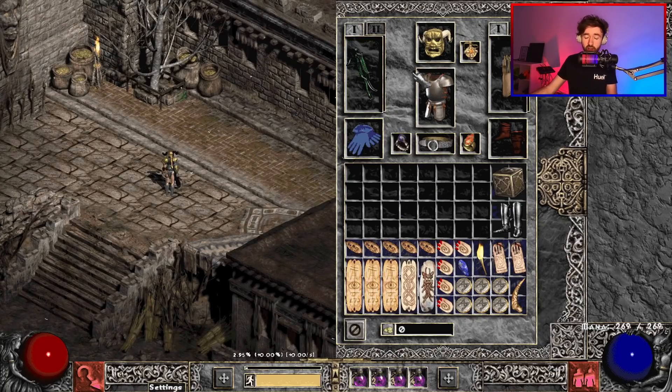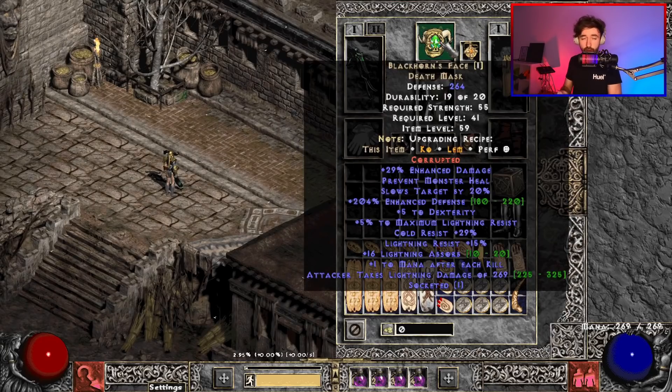The next important piece of the puzzle is the helmet. We are running Blackhorn's Face death mask. The reason we run this is mostly for the slows target — that's 20%, bringing us up to a total of 45% slows target. Other nice mods include maximum light res and light absorb. We have corrupted a socket in this one and socketed it with a cold res jewel that also gave me some ED and dexterity. With all of your gear, you need to make sure you're capped on fire, light, and cold res. If you are able to get the res elsewhere, you can socket this with more damage to make things a bit faster.